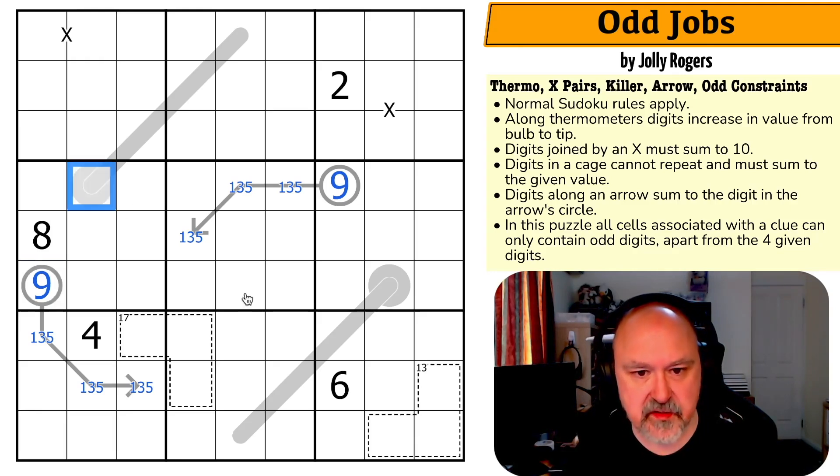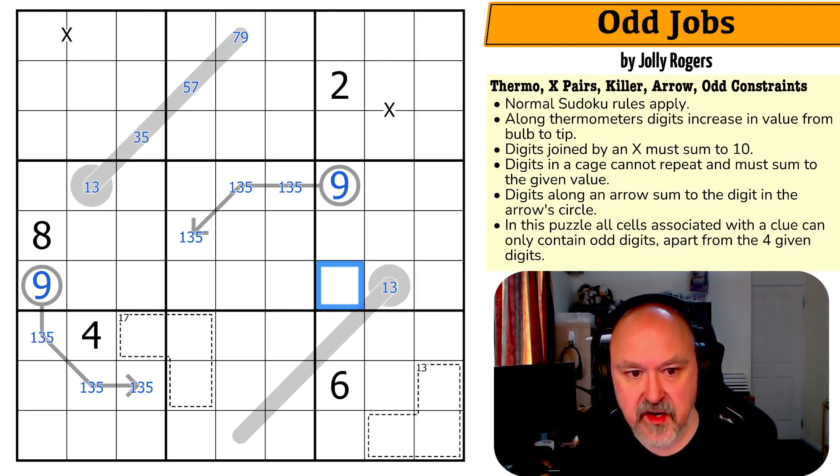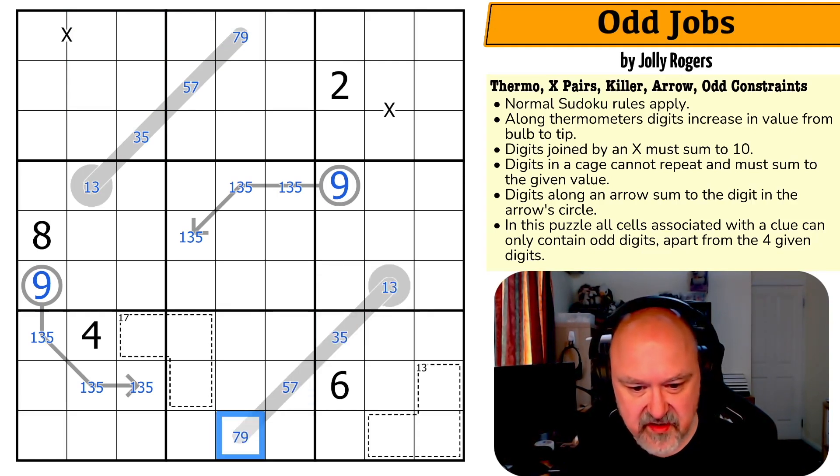Along this thermometer, because I can only work with odd digits, the maximum values going up are: 9, 7, 5, 3. So the pairs are 1/3, 3/5, 5/7, 7/9. And it's the same here — 1, 3, 3, 5, 5, 7, 7, 9.